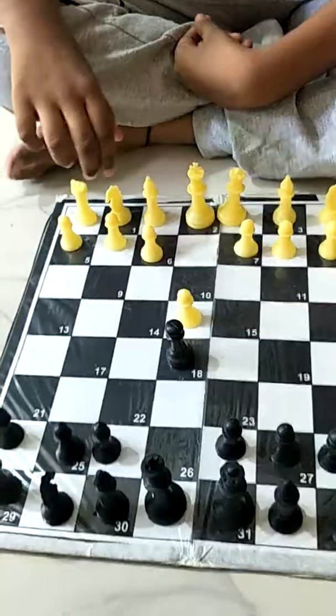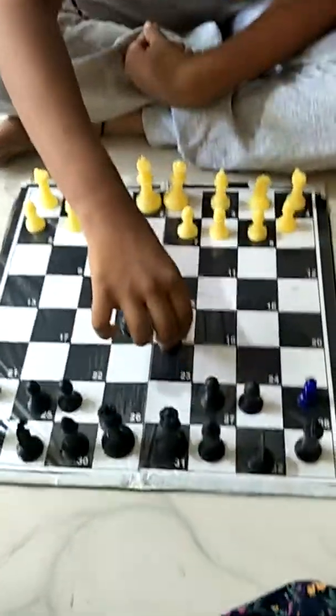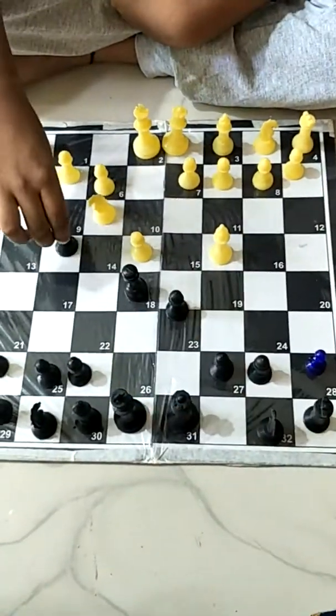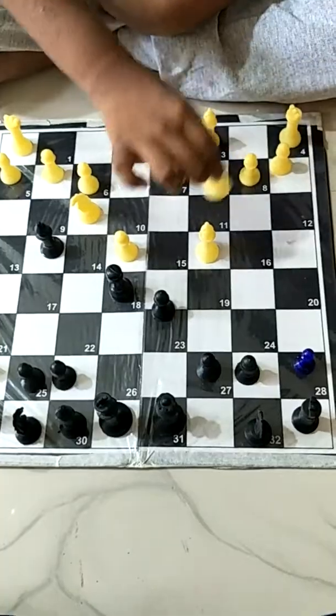Hi, this is Jitsip from chesswebsite.com. Today I will show you the Legal's Mate. The opening moves are: E4, E5, Q3, B6, Bishop C4, Bishop G4, Knight C3.